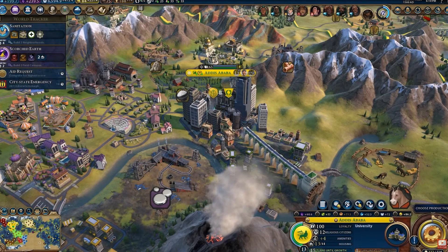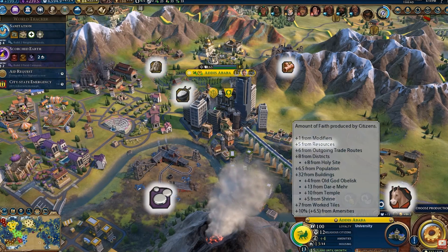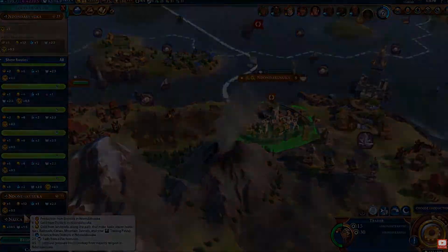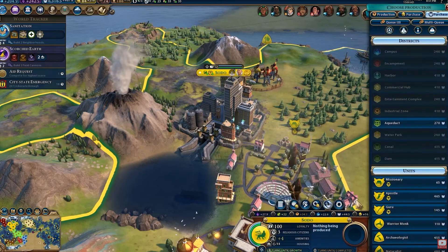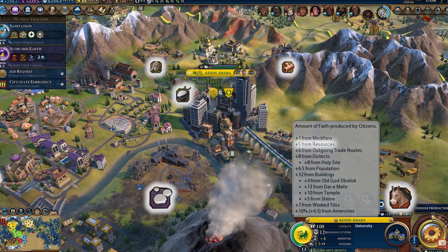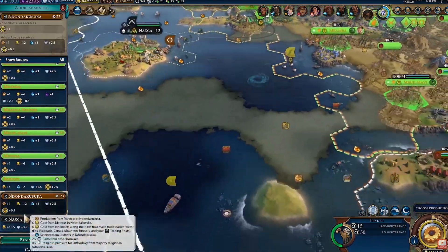Ethiopia's unique ability is called Uxuomite Legacy. Its cities earn extra faith from resources, boosted even further when international trade routes originate from resource-rich cities.